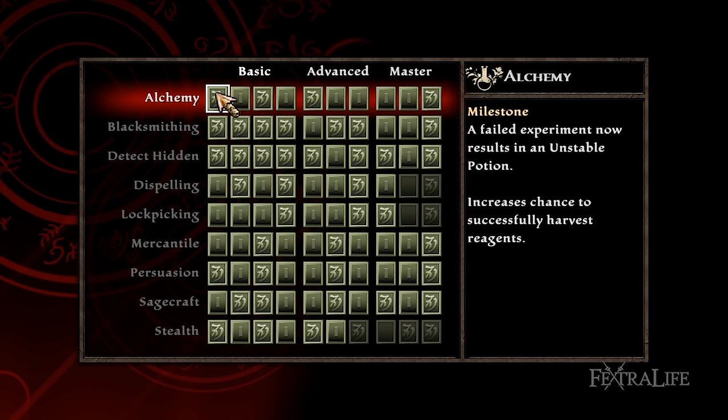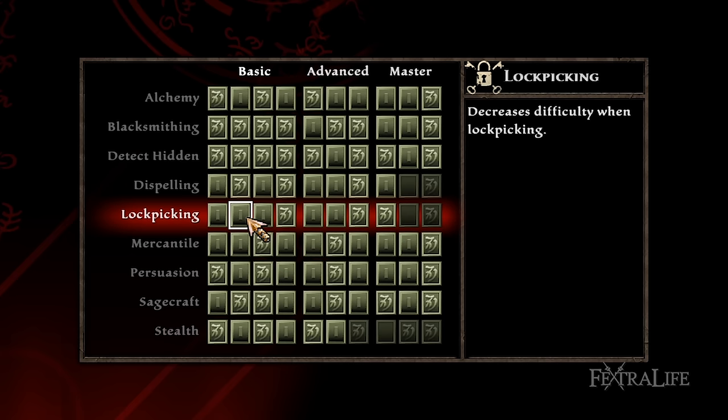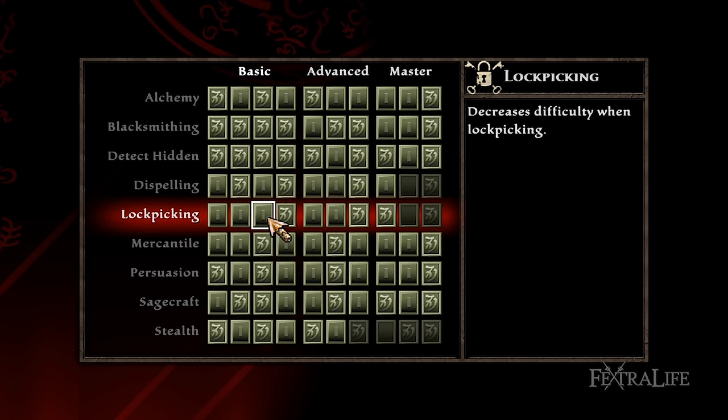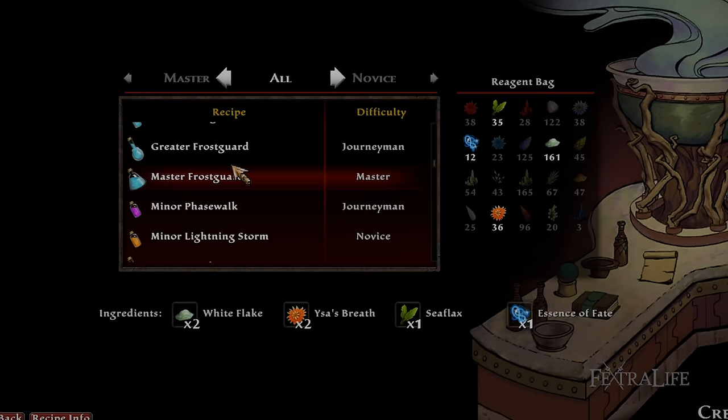Each skill does something passively with each point spent, but also sometimes provides a new benefit when you reach each milestone. Milestones are like a permanent bonus you gain that is a little bit better than what you would normally get for investing into a skill. For example, when placing points into lockpicking, you always decrease the difficulty of each lock with every point you spend. However, once you reach the first milestone, you'll be able to force easy locks 100% of the time. You want to look at these milestones when deciding how many points to spend, but the best milestones are generally at the end of each skill line.